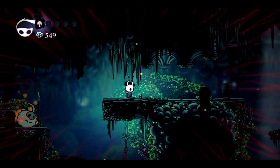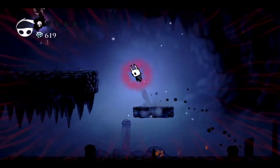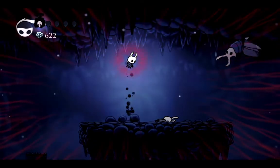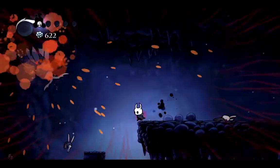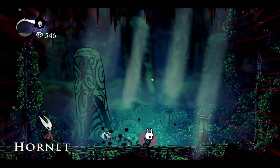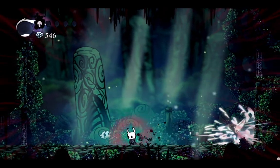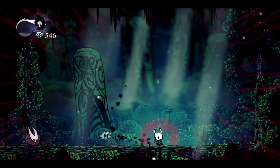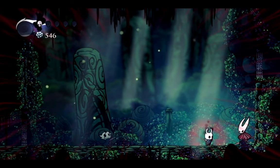I'm finally in Green Path, which shows that in some way I am progressing. Now I'm going to save Zote, because that gets me extra Geo. That was extremely easy. The Hornet fight begins, and it's time for me to immediately die. Oh my gosh, please do not kill me, I'm not in the mood to die. Double damage — let's go! First try Hornet. I'm insane.